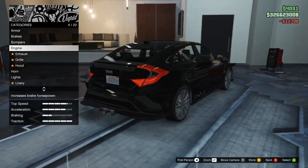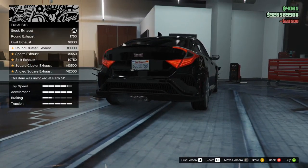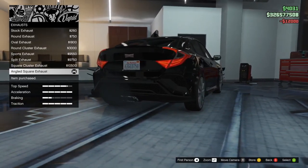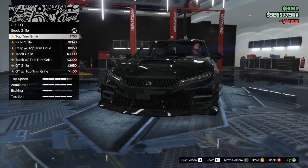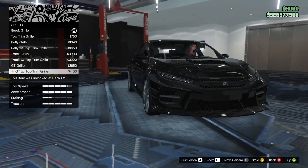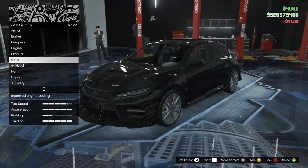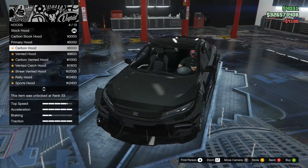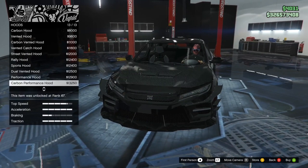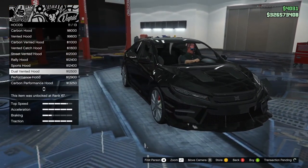This thing better have some nice spoilers for it. Engine — upgrade that all the way. Exhaust options: round, oval, round cluster, sports, split, square, angled square — just go angled square, might as well. Grill options include top trim, rally, rally with top trim, track, track with top trim, GT, and GT with top trim — I'm going to go GT with top trim. Hood options: carbon, primary carbon, vented — I do like the vented. This thing actually has some cool hoods. I'm going to go with the dual vented, I like that.